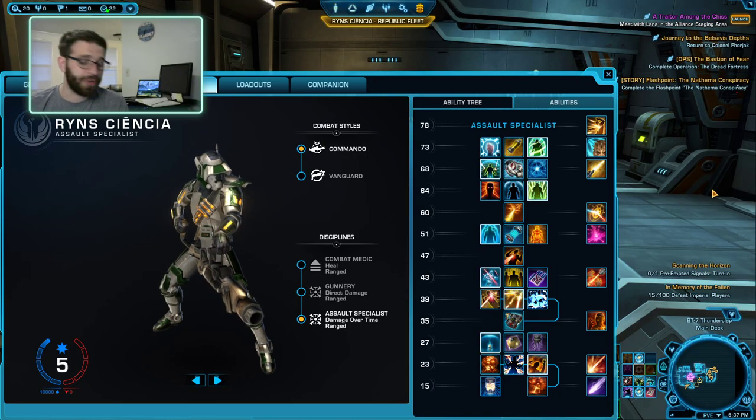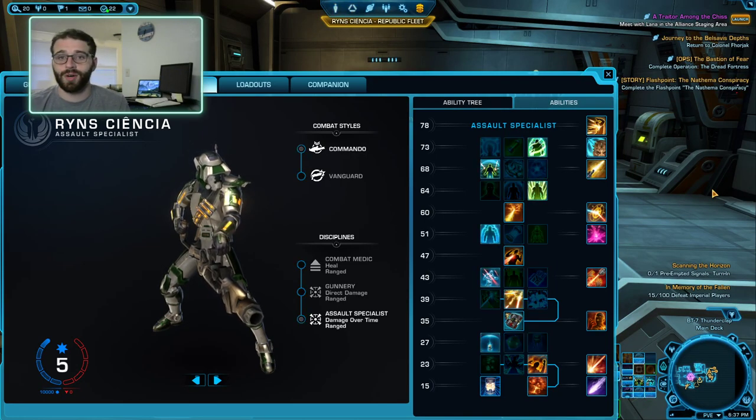Hello everyone, I hope you're doing well. Today we're talking about the Assault Specialist Commando. The Assault Specialist Commando is the Miraclaston Innovative Ordnance Mercenary, except this time you have a massive cannon, which is pretty cool. If you're looking for the Innovative Ordnance Guide, it will be linked in the description below.